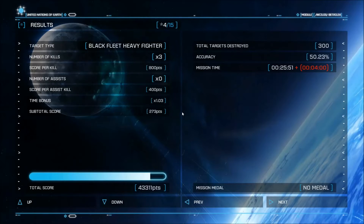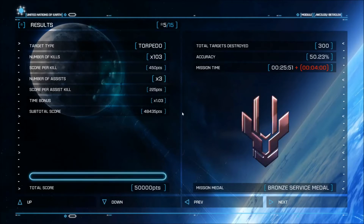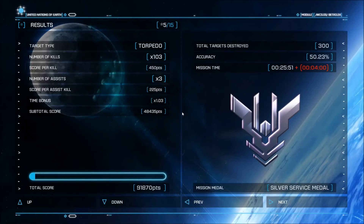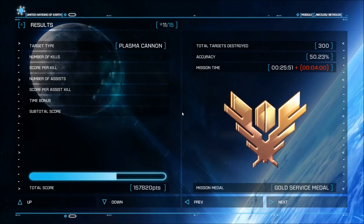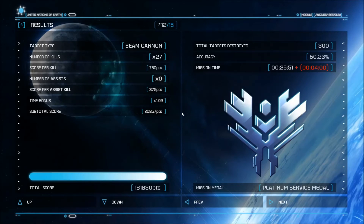We killed 100 torpedoes. I knew I was killing a lot of torpedoes but I didn't realise I'd killed 100. We got an entire frigate kill ourselves, a cruiser kill, and we did get an assist on the carrier. 29 Black Fleet Corvettes - that's kind of where the 100 torpedoes makes a lot more sense. Platinum! Platinum service medal - I've never got one of those before. That's as high as it goes. We did pretty good there. Unlocked shield busting missiles. We did get the performance upgrade. Apparently all we needed to do was keep Arcadia above 70% during the first part of that mission, not during the entire thing - which would have been really difficult considering we killed over 100 torpedoes.